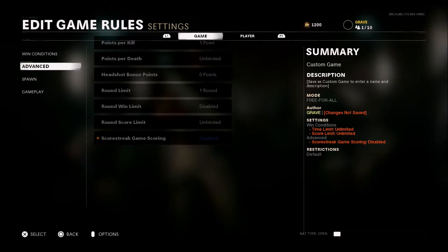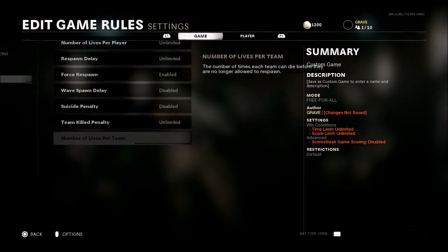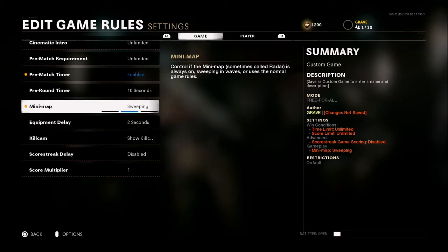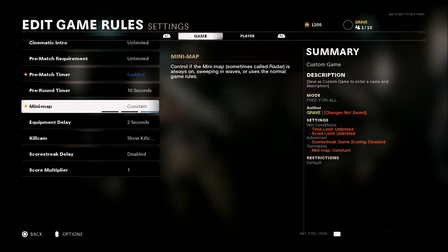You don't have to worry about running around and getting a cruise missile or something dropped on you. When it comes to spawns, you can leave this as it is. When it comes to gameplay, you can leave it as it is except for the minimap — you want the minimap to be on consistent, so you know where all the enemies are at all times. This is just to practice your aim. It's not to be a challenge or anything like that. It's just to make sure your aim is extremely snappy. Once you start doing this over and over, you will notice even in game that your aim is a lot snappier.